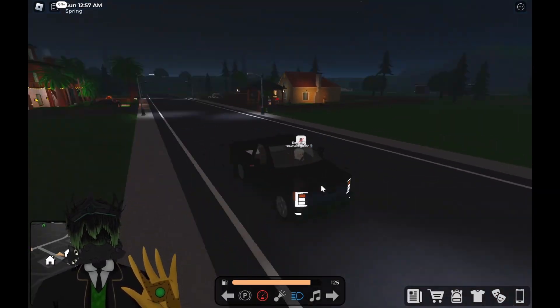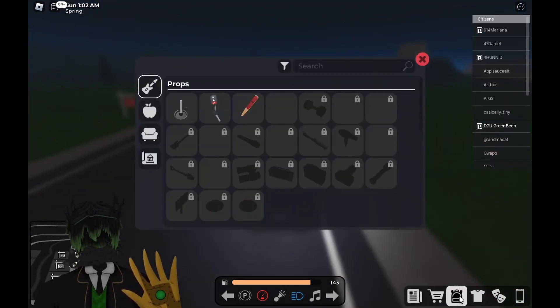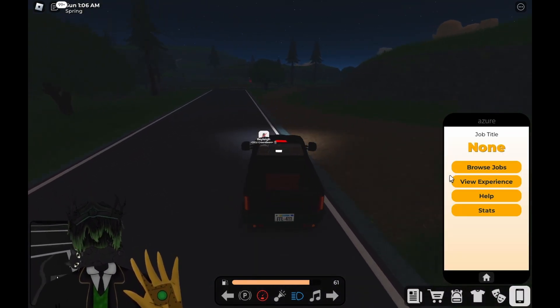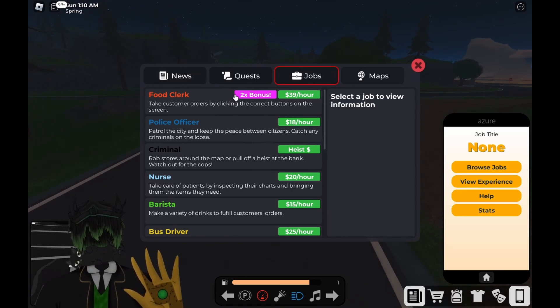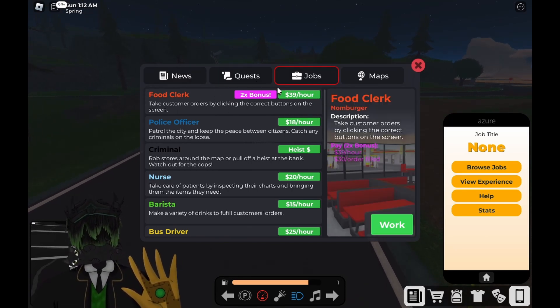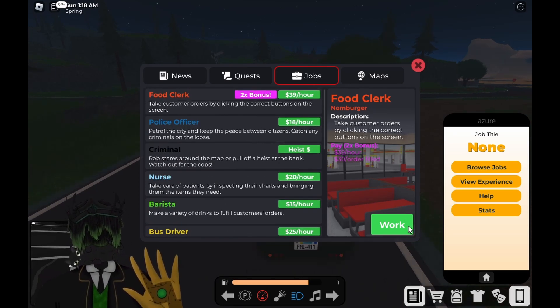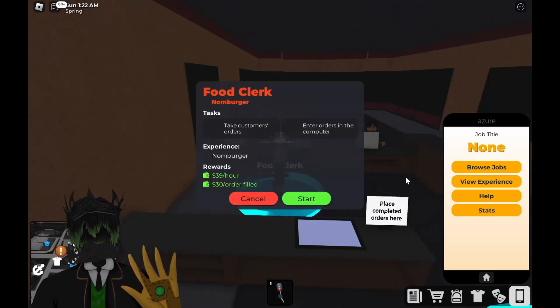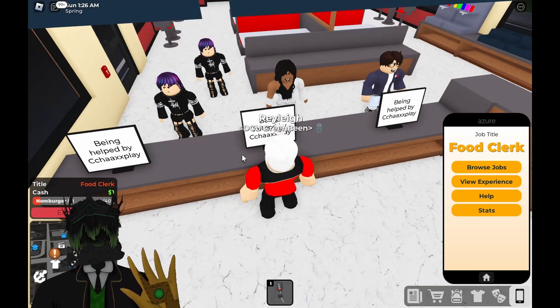Just a daily reminder: if you go to Jobs and click Browse Jobs, always look out for the bonus jobs. There'll be one daily, and most of the time they give the most money. Right now this bonus job is going to pay the most, so I could literally go work there right now — click Work and it should teleport me there, then just click Start.